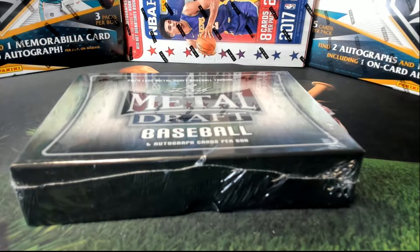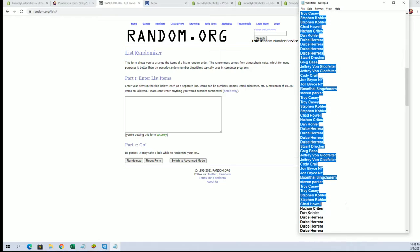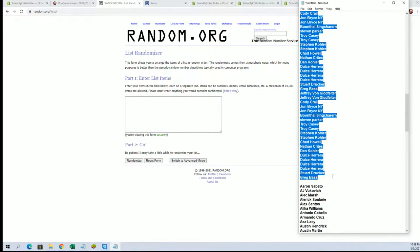Let's go! It's time! 2020 Leaf Metal Draft Baseball number 105. Good luck! Alright guys, we got Jeff VG down to Greg B.